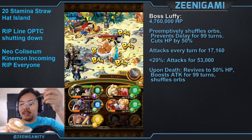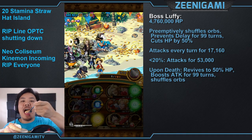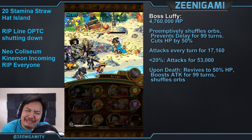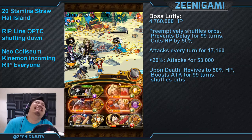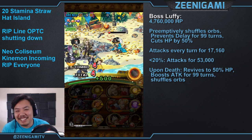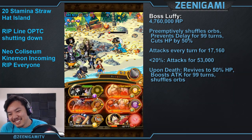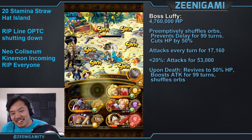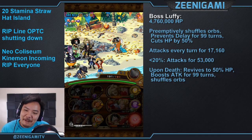That's it for the Luffy fight — here's his revive turn. Strong hat 20 stamina island, there you go — you know how to do it now. Good luck on your runs. Don't feel bad if you have to restart a ton of times on stage one — it took me maybe 20 resets to get stage one to actually work, and after that the rest of the island is just making sure you stall and don't mess up.